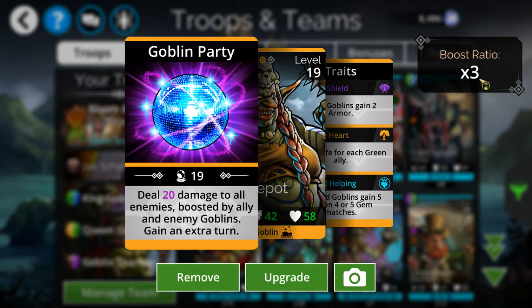The boost ratio kind of threw me off. She's boosted by ally goblins, and last I looked it's a multiplier of three. I would have thought it would have dealt 60 damage, not 29. So I think they need to put a different racial number in here — it should just be like plus three per goblin or something.